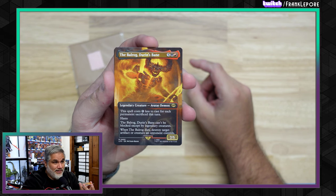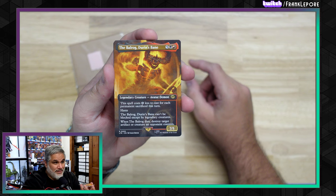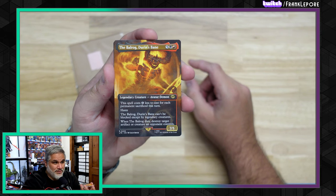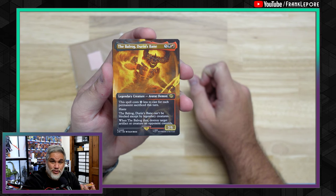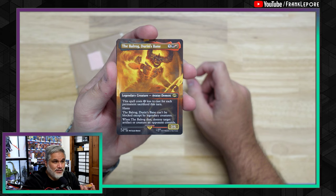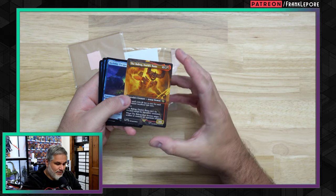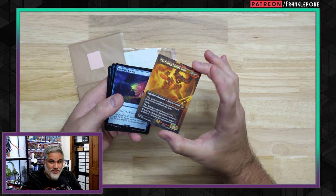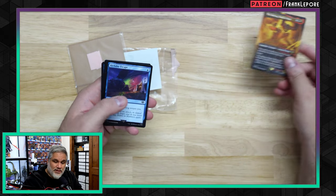Here's the Balrog, Durin's Bane — 7 mana for a 7/5. Spells cost 1 less for each permanent sacrificed this turn. He's got haste, and he can't be blocked except by legendary creatures, so basically unblockable in a lot of situations. When he dies, destroy an artifact or creature your opponent controls. Very good. Lots of things going on. This is going in my cube sideboard — otherwise known as the maybe board. And it's an Avatar Demon — that's cool.